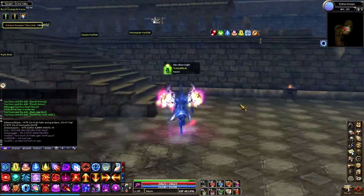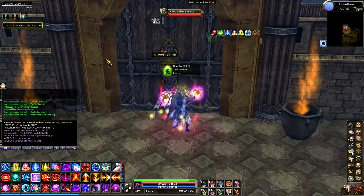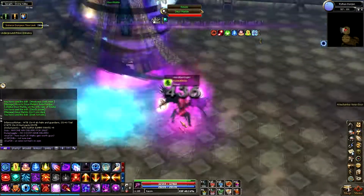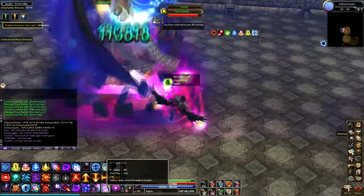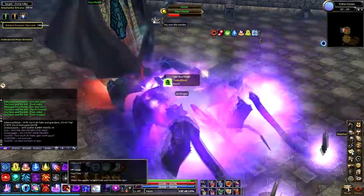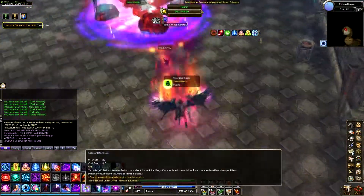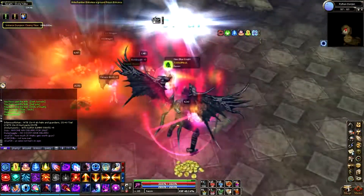If you are going to be taking the antechamber route, you will simply run up the stairs and straight to Duex Marvel. This route is for those who are only interested in getting drops from the boss. Keep in mind that if you take this route, the boss will be much stronger and have more HP. If you are a higher level though, this really won't be a problem.